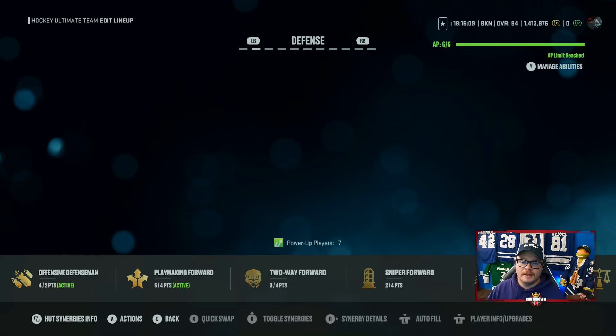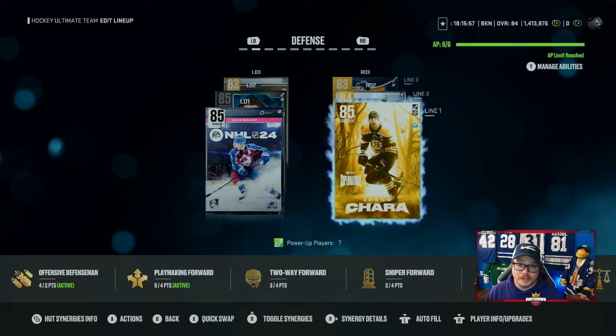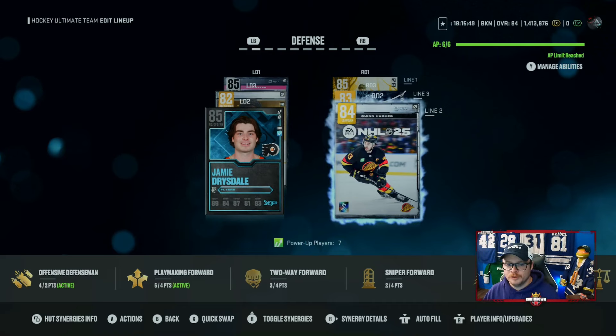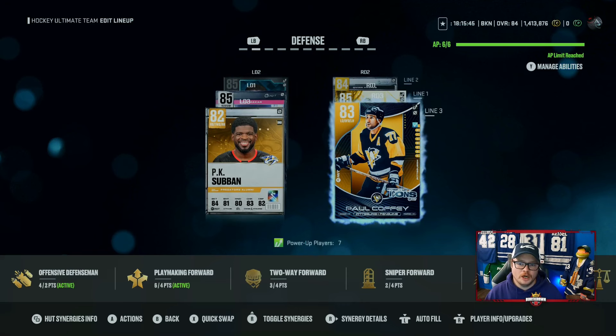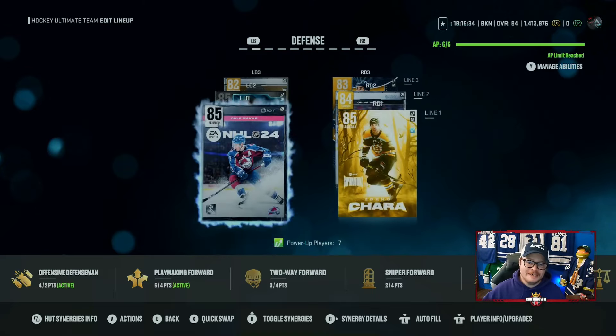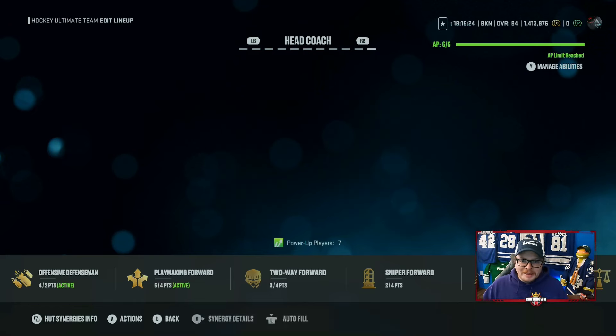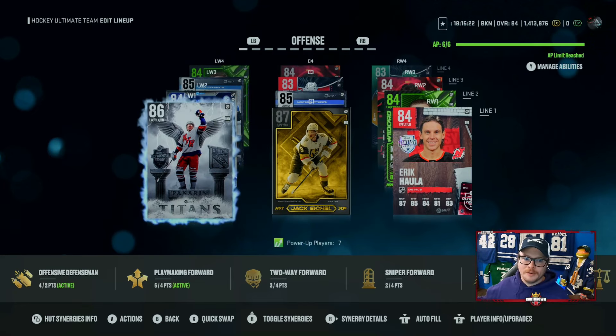Rod Brindamour through moments, Ovechkin I built. Wyatt Johnson got for free through early access moments. Pierre-Luc Dubois free, Mike Bandano free from moments - nothing in here cost me coins or fodder. On defense: Cale Makar I made for free with the non-tradable cover athlete cards they gave you. Jamie Drysdale through the XP path. Quinn Hughes was the cover athlete I picked from the three Hughes brothers. Coffey was the early access wildcard, and PK Subban is just a card they gave you. My goalies are the two free cards - the hat trick player and the team of the week player from the start of the year.